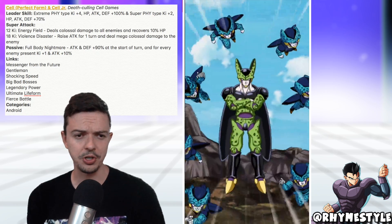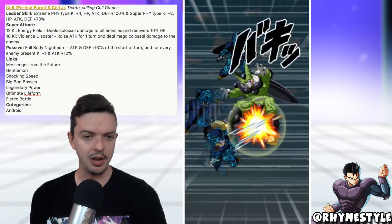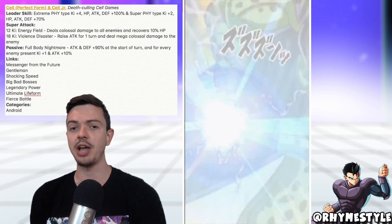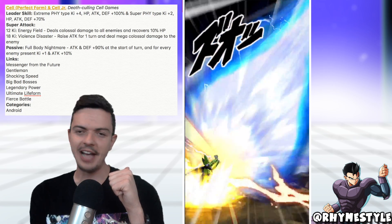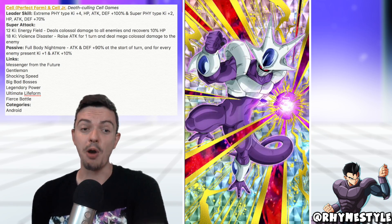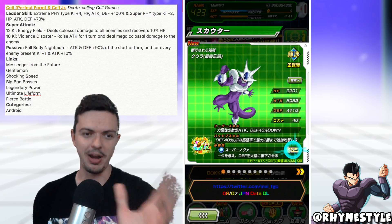His links consist of Messenger of the Future, Gentleman, Shock and Speed, Big Bad Bosses, Legendary Power, Ultimate Life Form, and Fierce Battle. And of course it fits under the Android category. So if you were lucky enough to pull Android 21 in the past banner, this guy is going to be amazing on it. Just like we talked about last week — if LR Cell comes out, he's going to be perfect with Android 21. And they made LR Cell an actual LR, and I'm super happy about it.